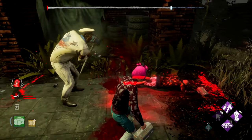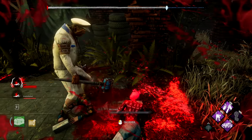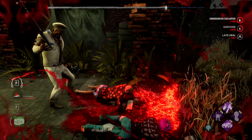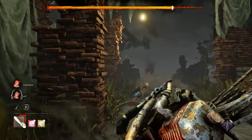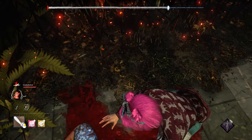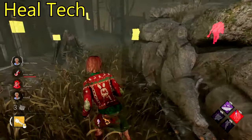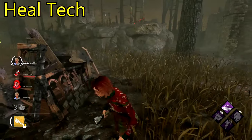The killer has to cancel the healing animation, then wipe his blade before being able to pick the survivor up. In endgame scenarios when a survivor goes down near the exit gate, you run up and start healing them — the killer cannot pick them up while you're healing. The only option is to hit the healing survivor, and during that animation the downed survivor can crawl to the exit gate. This can be done multiple times, even when injured, since the killer still has to wipe his blade.